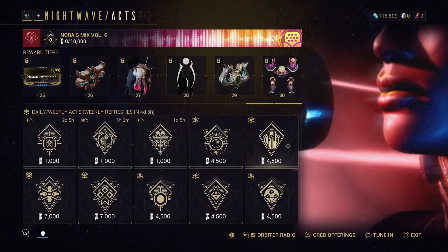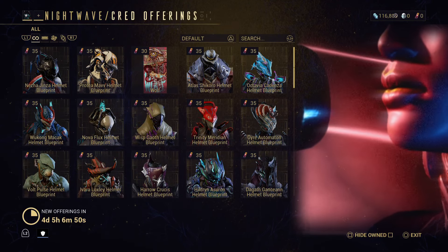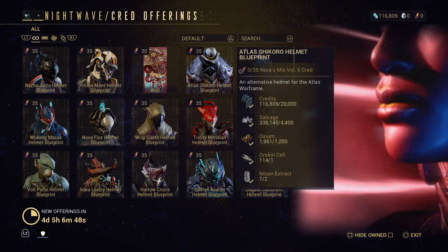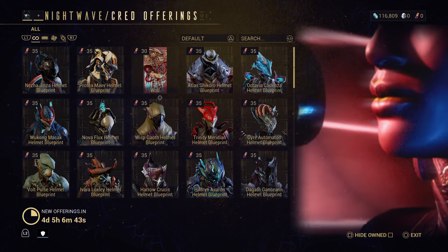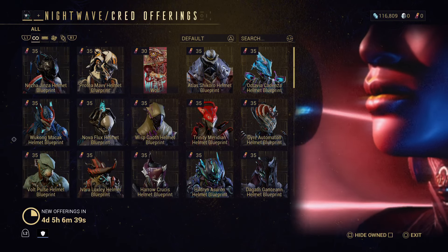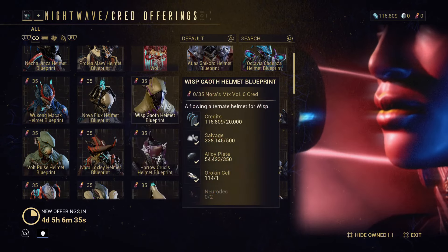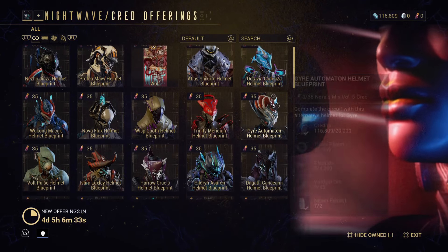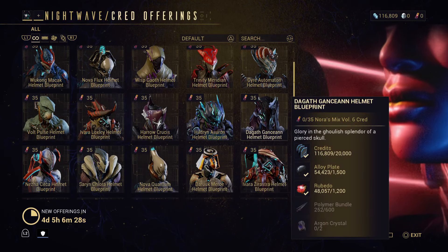So pretty good stuff. Let's see what she's offering right now - I have no credits right now so I'm probably going to grind for some credits. We got some skins for Octavia, Atlas, Polia Neza, Wukong, Risp.